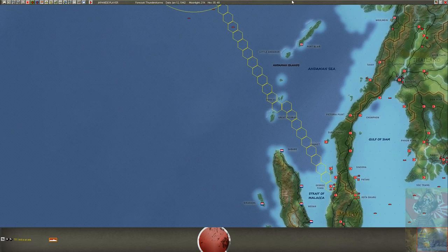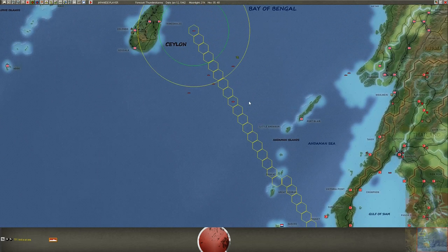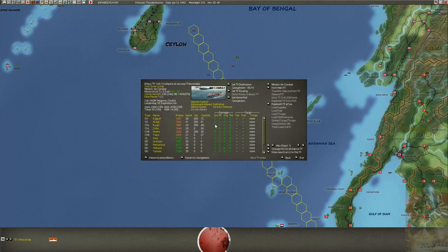No torpedoes means for me: go back to port, try to rearm and fix some smaller damage, because this normally always happens. If you run a fleet, the system damage will always go up over time. I try to keep it at zero if possible, but normally at 10 at the latest you must repair, or in the worst case you enter a battle with system damage already up and have only disadvantages.